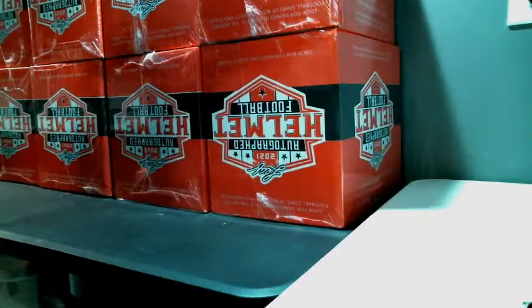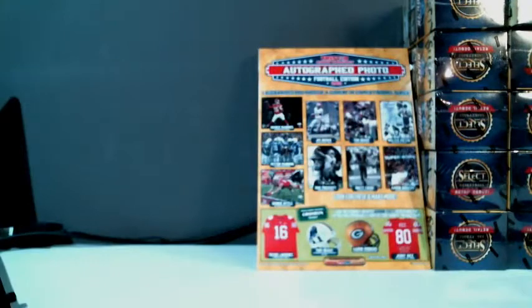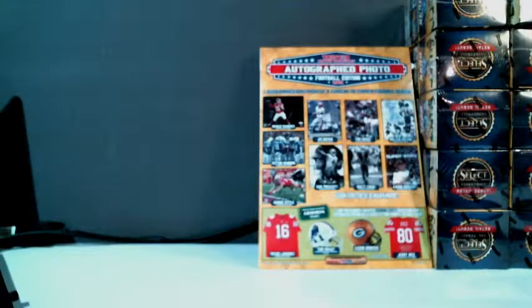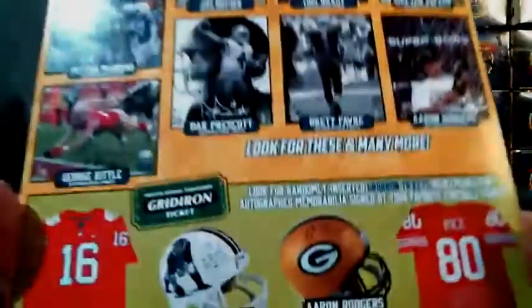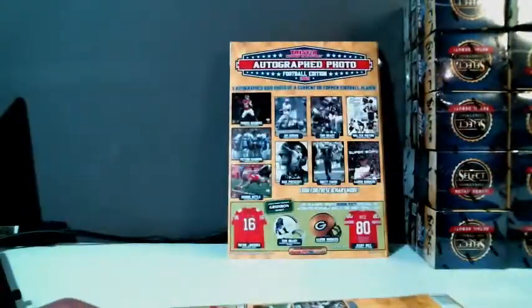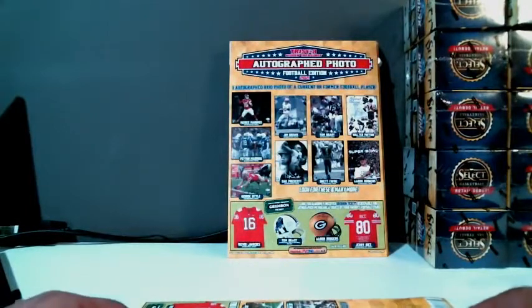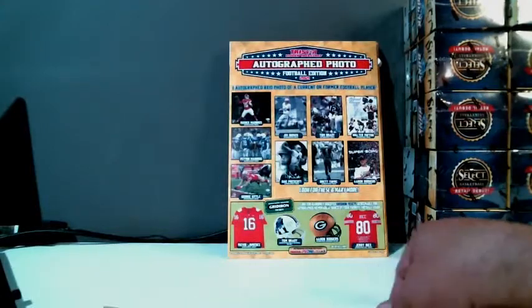I'm going to get going on it, guys. Here we go — we are going to knock out these TriStar photos first, then we will go on to the helmets. We can get some pretty cool stuff in these, hopefully we hit one of the big ones in here. What up, the Guabi! What up, Kevin! Release the kraken — I'm trying, man, I want to see something monstrous come out.